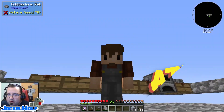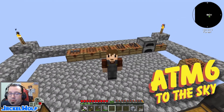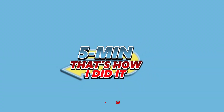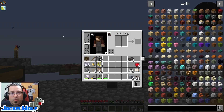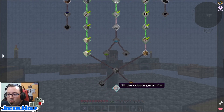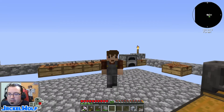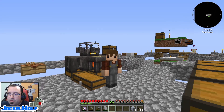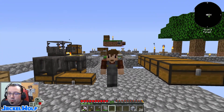Hey everyone, it's JackalWolf back in All of the Mod 6 to the Sky with another episode. If you've been following along, you know we are working our way through the quest book. Last episode we started on the All of the Cobble Gens quest by crafting a Tier 1 Cobble Gen. I've got that running in the background, generating cobblestone so we can make gravel, run it through our sifters, and get some more ores.